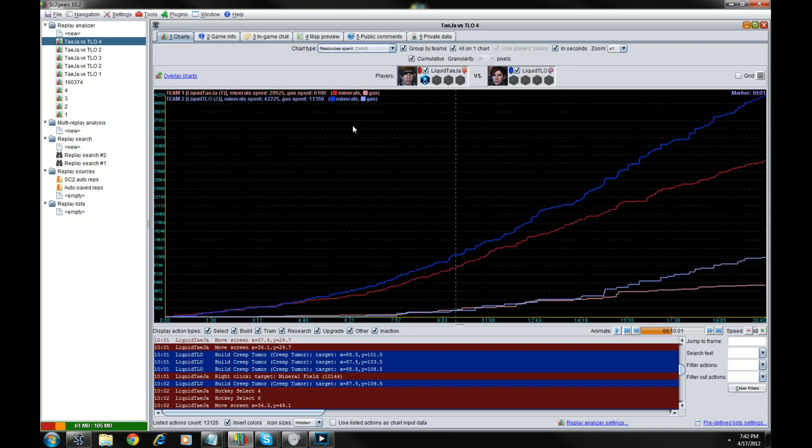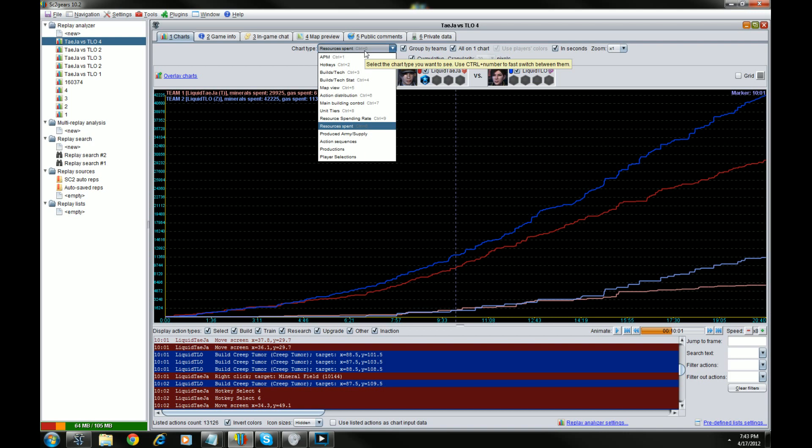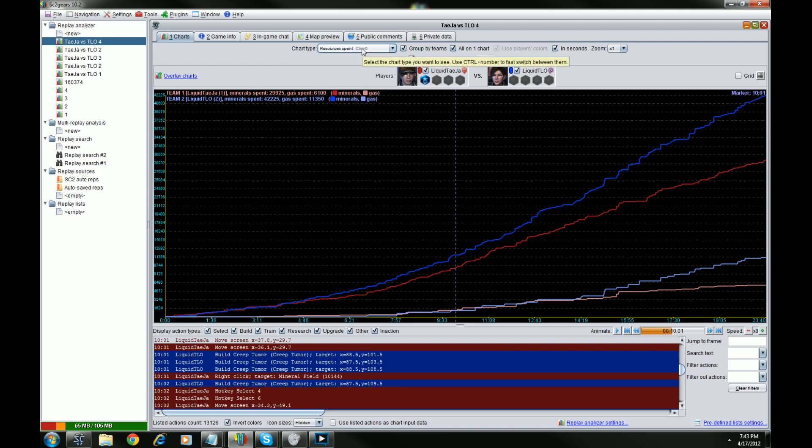Don't want to do too much on resources spent. TLO — he is Zerg, he always spends more. A lot more than I thought. At the end of the game Tasia did have 1k, 1.2k stacked up. So that does make a small difference, at least in the gas differential.